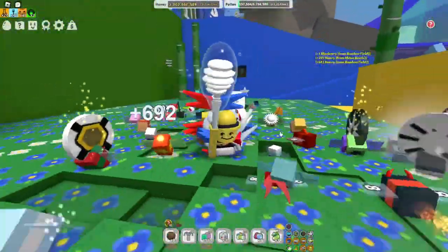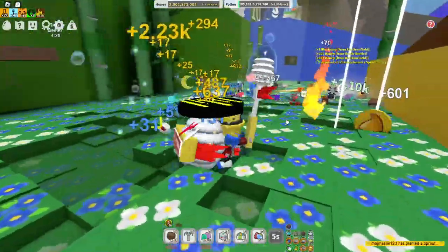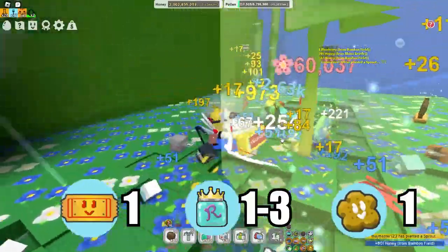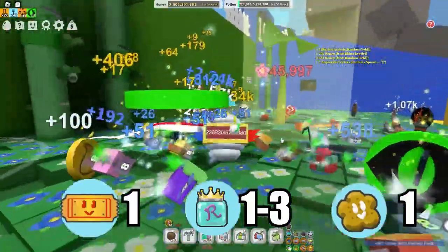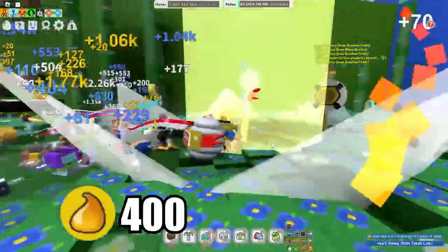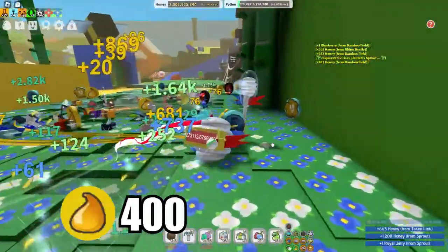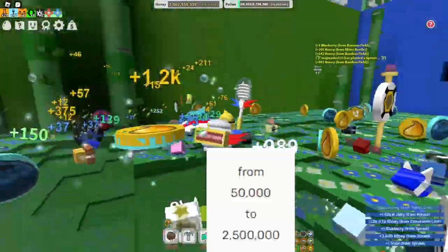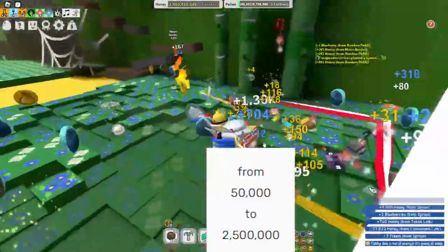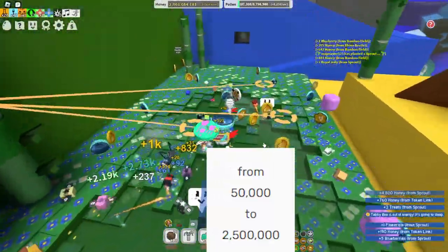Let's start with our most common sprout. This sprout can give you one ticket per token and one to three royal jellies per token. Treats per token is only one, honey per token is 400. And it can grow as much as two and a half million pollen to actually explode.